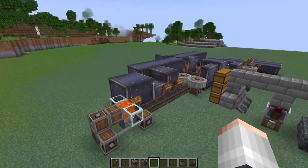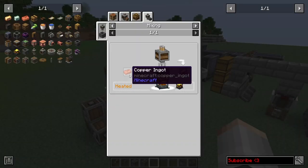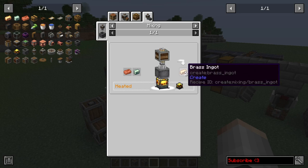That's going to be especially useful today because we're going to be needing a large quantity of copper and zinc, which happen to be the two ingots that we need in order to automate brass.